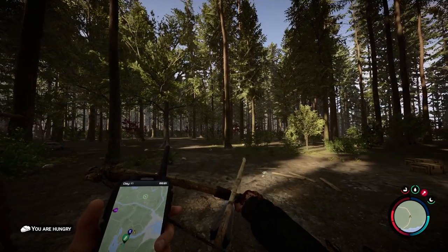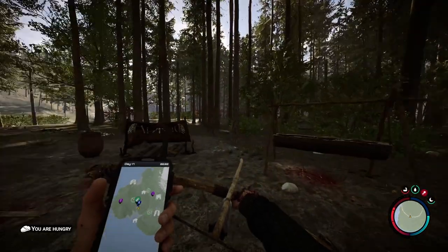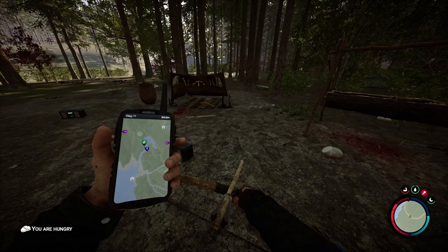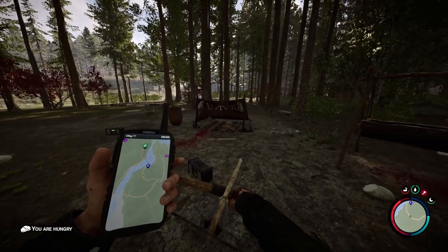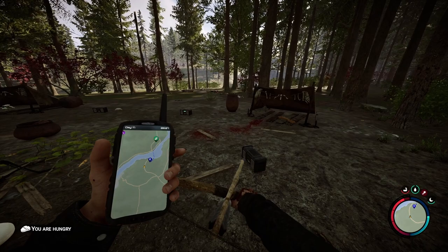I'm going to show you guys where to get infinite circuit boards in Sons of the Forest. So there's a spot — if you look at the compass down here, right over here you'll find there's this lake, and this lake has a river that runs down to the ocean. Right here there's a path that comes off that river, and right where I'm at right now is this camp.